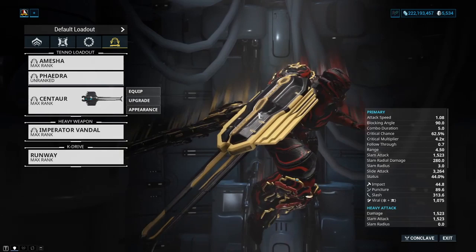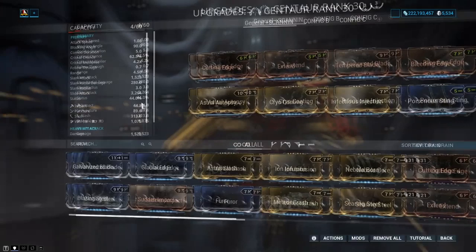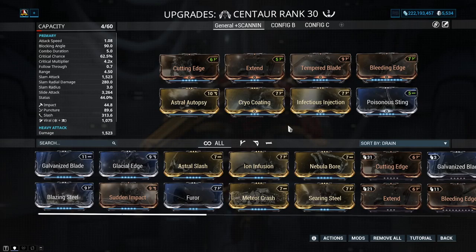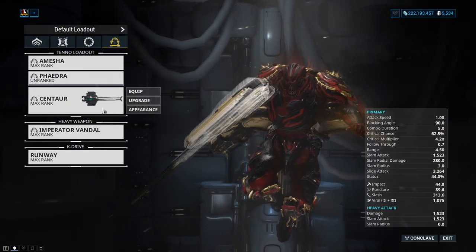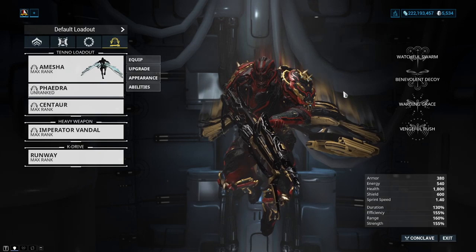As for arc melee, this is in a bit of a bad spot at the moment. For weapons here you're mostly looking at critical but also good status. Centaur does seem pretty decent and has always seemed like one of the better ones. I don't have a proper build for it right now, but try to go with the rule of thumb of what I mentioned for Phaedra and Syngas. Since melee phase two, arc melee hasn't really been working very well, so keep that in mind.